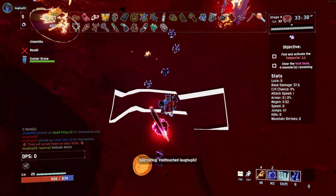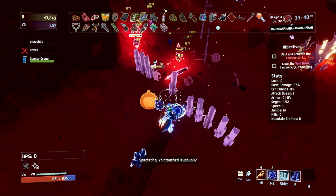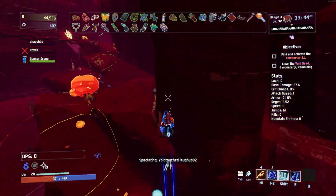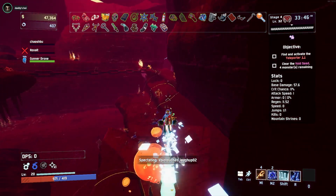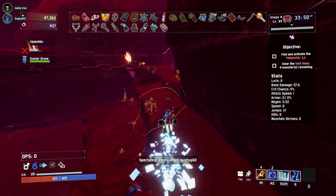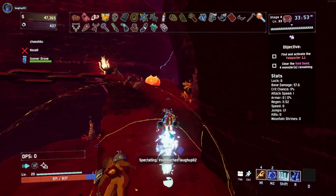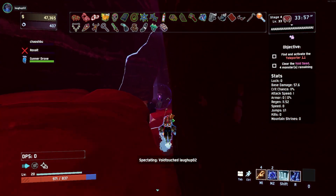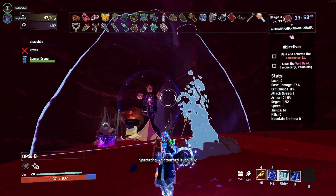I genuinely don't know what to do here. This run seems unsalvageable — we've been here so long. We're already at the point where the difficulty is just laughing at us. We're on stage four, monsoon, and the problem is we've been on this stage for twelve minutes and gotten almost no items during that entire time.